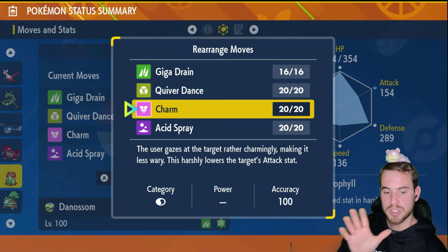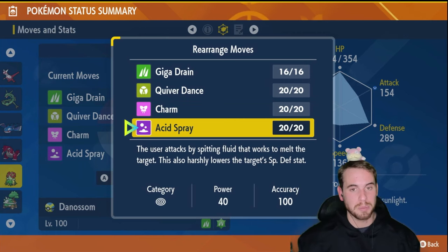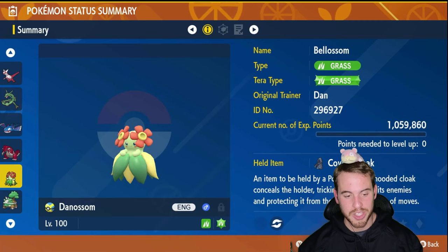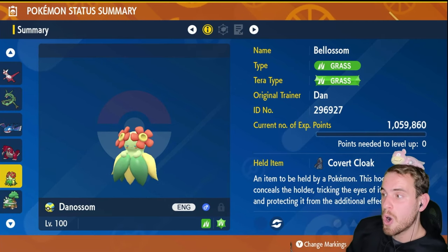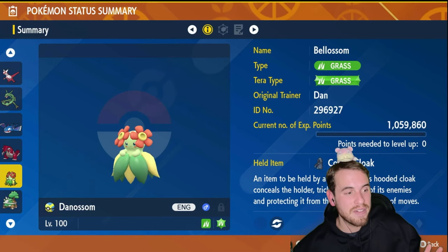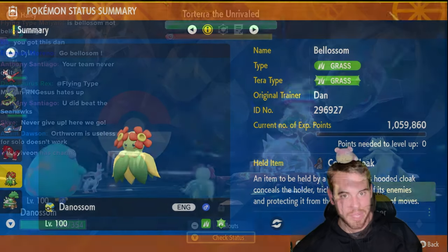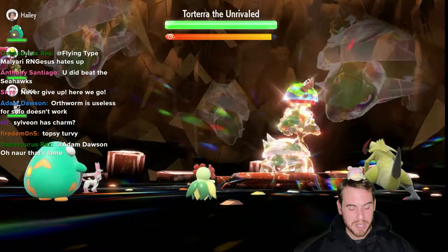Acid Spray, a Tera raid staple — soften up Torterra for some massive damage from Giga Drain, which also heals us. Just like the EV spread, I'm going conservative with the held item. Going with the Covert Cloak to prevent any shenanigans with a Special Defense lowering from Earth Power. You can't have that happen — if it does, you pretty much lose. You don't have a lot of margin for error in this raid. No Intimidator? No problem... maybe. Probably not, but we'll give it a go.